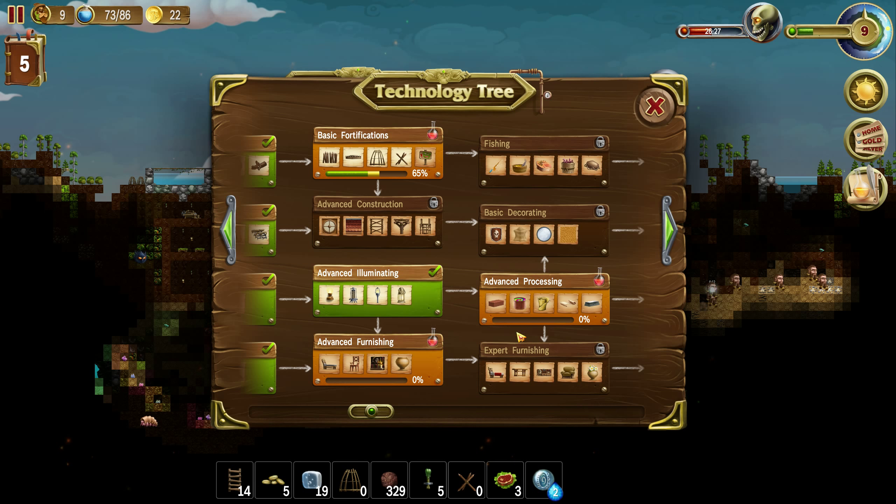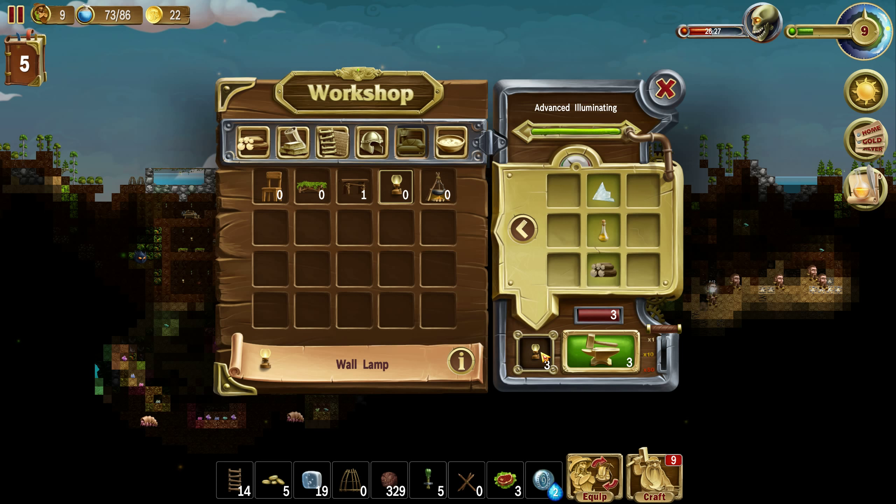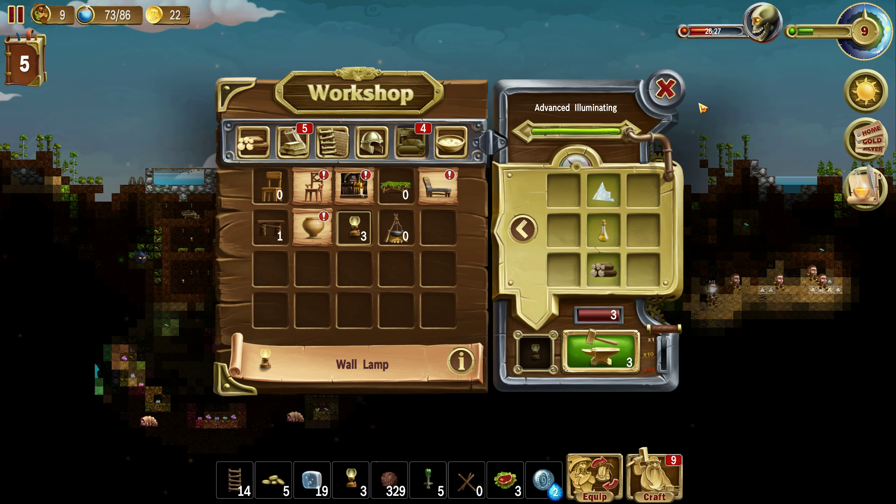Advanced furnishing and advanced processing: bricks, tiles, fabric, paper, and steel. Wooden bed, big chair, bookshelf, and clay crockpot. That's a lot of stuff. Now, yeah, let's use these lamps.